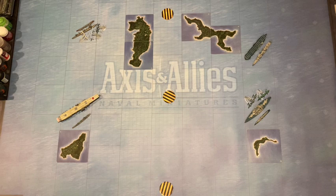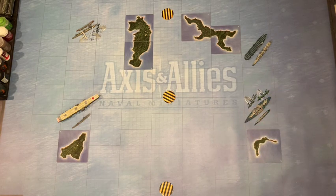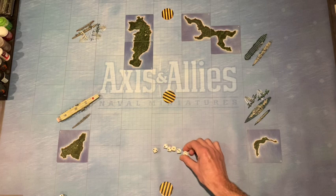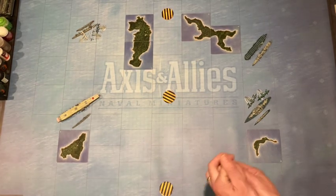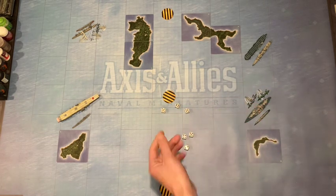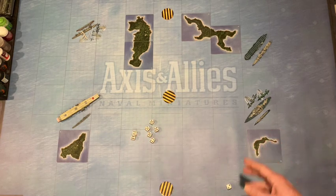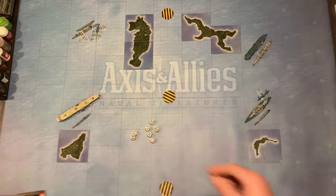Then we do the air defense phase, going square by square — each ship gets at least one AA shot and some ships have multiple AA. First the Fletcher: he has AA of six dice and he shoots at that Kate torpedo bomber which has an armor of five. Those are all misses and two successes — not enough to hit the Kate. Then the Tennessee rolls seven dice — four, five, six, seven, eight, nine: that's nine successes on the Kate which only has a vital armor of seven, so the Kate is destroyed — our first victim.